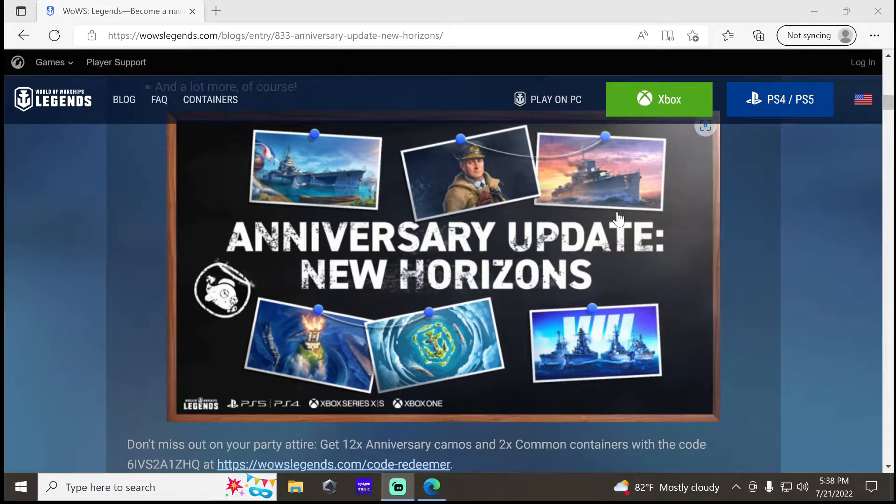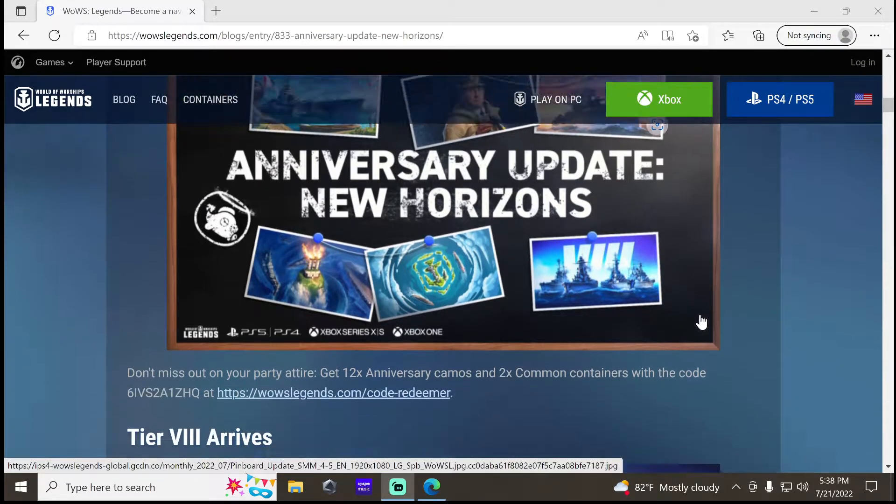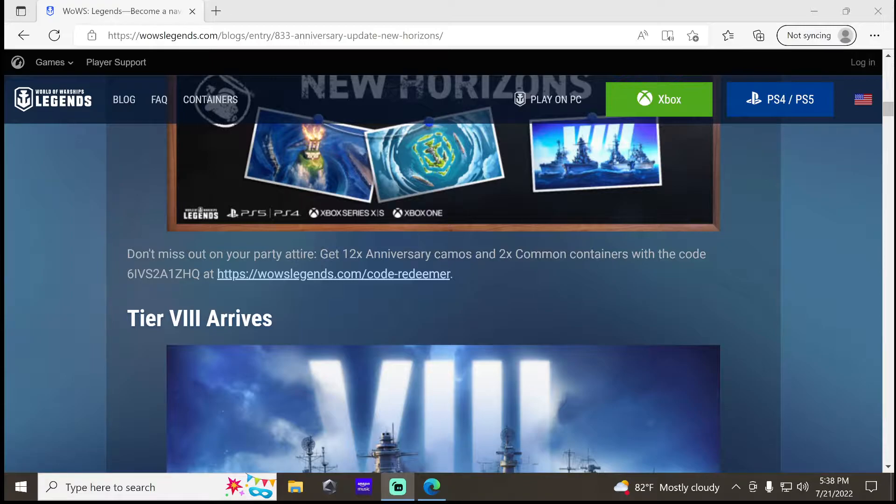This is just showing all the stuff coming. You can get 12 anniversary camos and two common crates with this code, so make sure you guys go do that. I'll link the patch notes in the description.